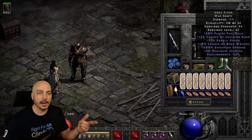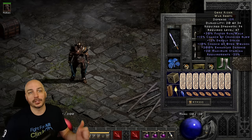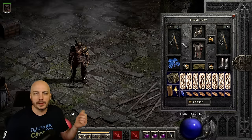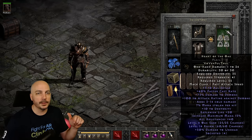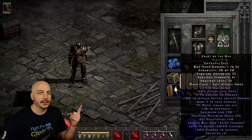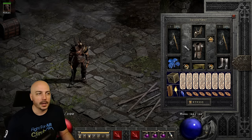On the boots, we've got Gore Riders - great option with crushing blow, deadly strike, and open wounds, plus run/walk speed. If you're going after Ubers, Goblin Toes with 25% crushing blow is another great option, but Gore Riders are an absolute classic. On the weapon swap, I have dual Heart of the Oak for the cast rate when teleporting and using find item faster. If you want magic find on swap, two Alibabas or six-socketed crystal swords are options. The Heart of the Oaks also have three all skills, which helps when casting battle orders.